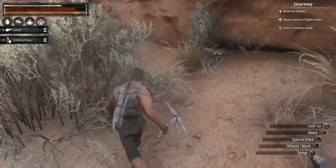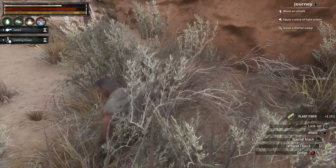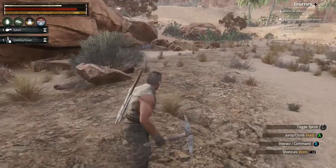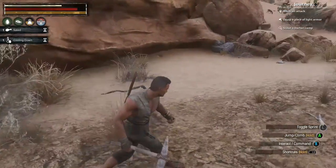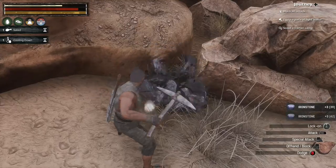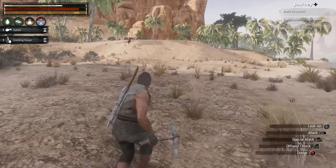Once I get an iron pick going, I can collect resources at a much faster pace than I currently can, because stone is — let's be honest — crap. It's useful for a time, but it is crap. So the sooner I can get rid of this, the better.